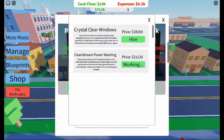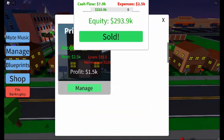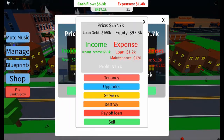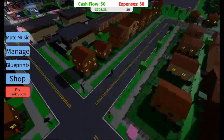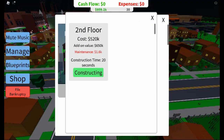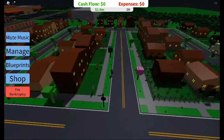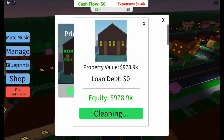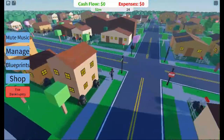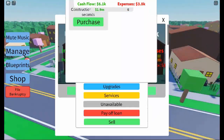One crucial element of the game is property equity. As you pay off your mortgage, the equity in your property increases, meaning you can sell the property at a profit. Timing is key here — sometimes selling a property after a few upgrades can yield more profit than continuing to rent it out. Keep an eye on the market and make the call when the time is right.